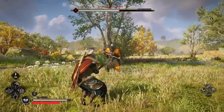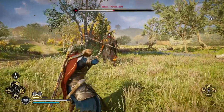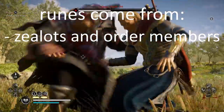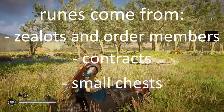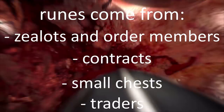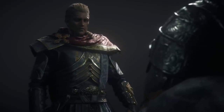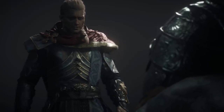So that was how to get runes in Assassin's Creed Valhalla — something the game doesn't really tell you about. To recap: yes, you can get runes off zealots, order members, contracts, and small chests, but good ones start showing up at level 250 and beyond. You can also get runes at traders, but only when your settlement is level 5. And remember, save the zealots and order members until you're level 250, because you don't get a second chance to farm them once they've all been stabbed.